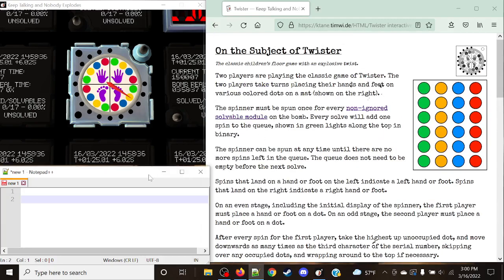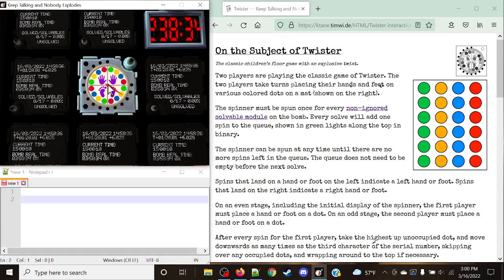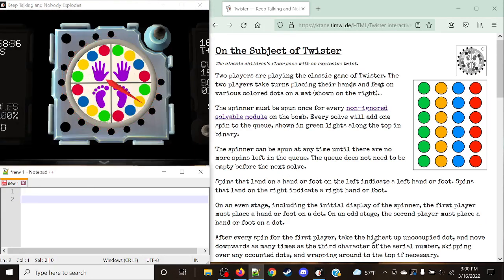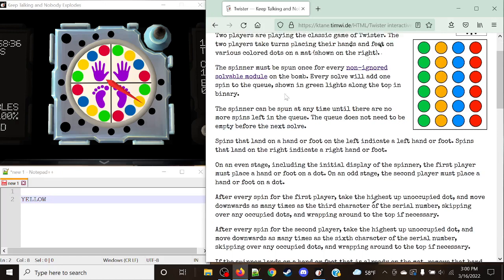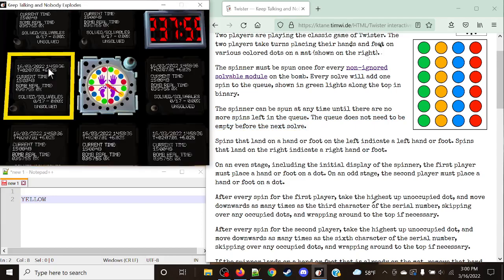We're going to be solving a series of stages. For example, this is going to be Yellow Foot for the first player, because we have rules to go over. The spinner can be spun at any time until there are no more spins left in the queue. The queue is shown in green lights along the top in binary, so make sure you know how binary works. The queue does not need to be empty before the next solve.